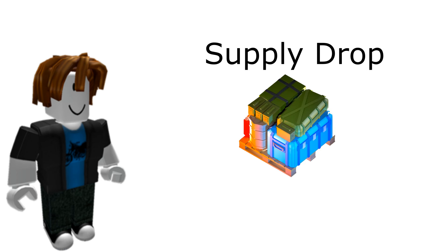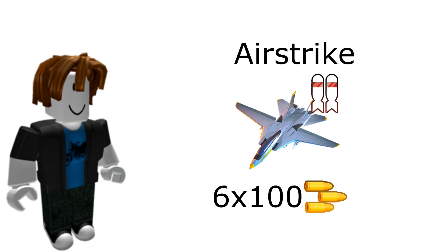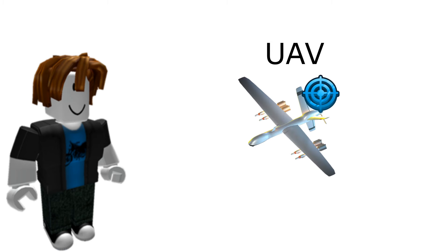Uncommon: supply drop gives 1200 cash. Airstrike has 6 bombs each dealing 100 damage. Molotov burns enemies for 6 seconds. UAV increases range by 30% and gives HD.